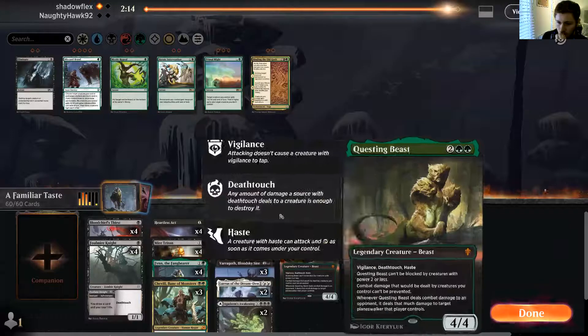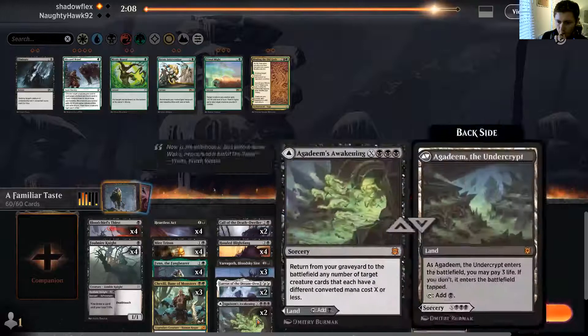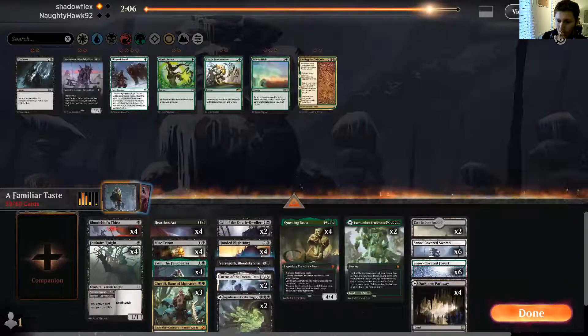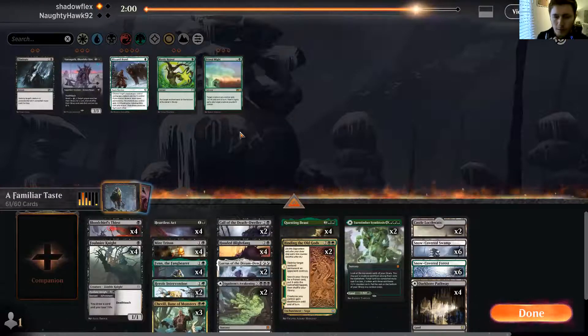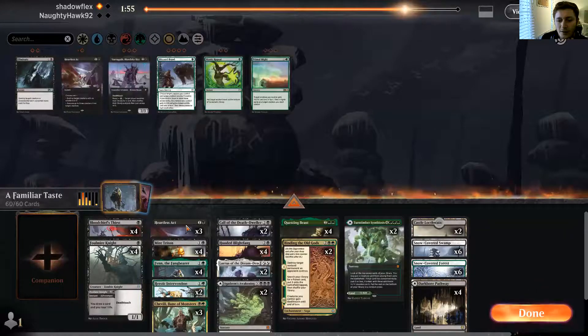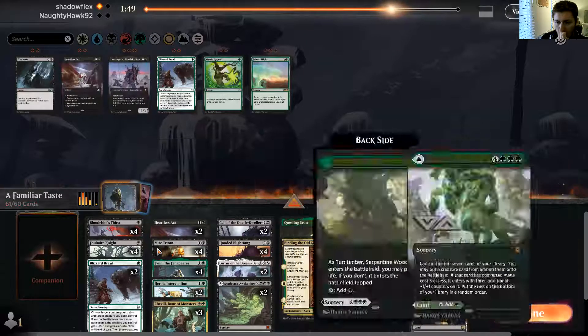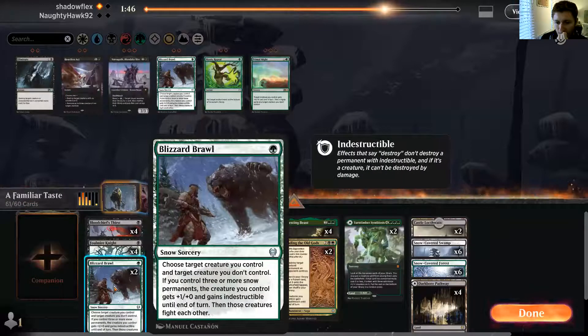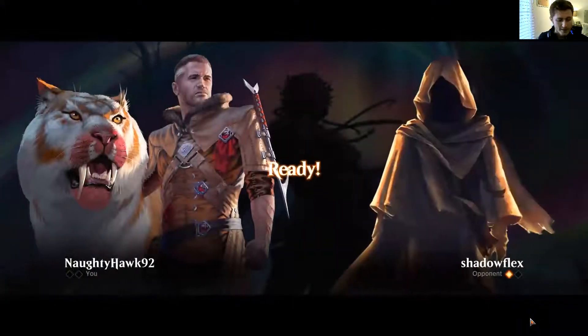Going into game two sideboards — we want Lurrus still in. We're going to take all three copies of Varath out, putting in two copies of Binding of the Old Gods and two copies of Heroic Intervention. The fight mechanic could be really helpful. We take out two Heartless Acts because he can put counters on stuff, and put in two Blizzard Brawls — it's indestructible and kills his stuff. Actually, let's compromise: one Blizzard Brawl, one Primal Might. Going to game two.